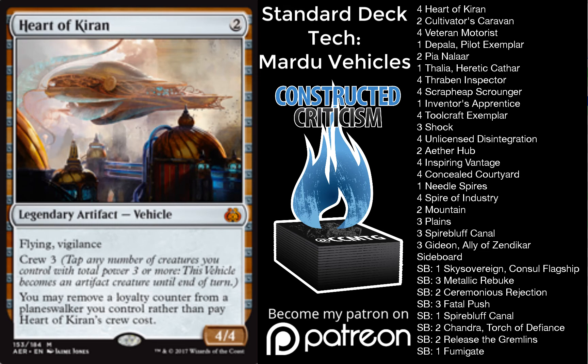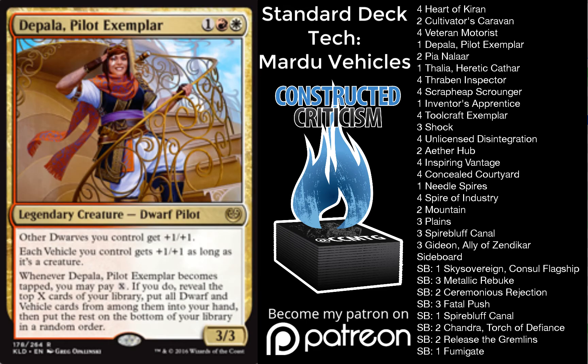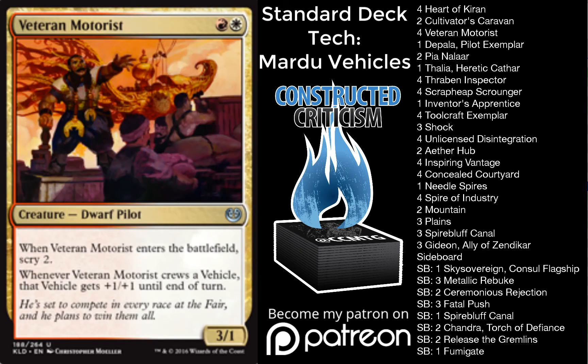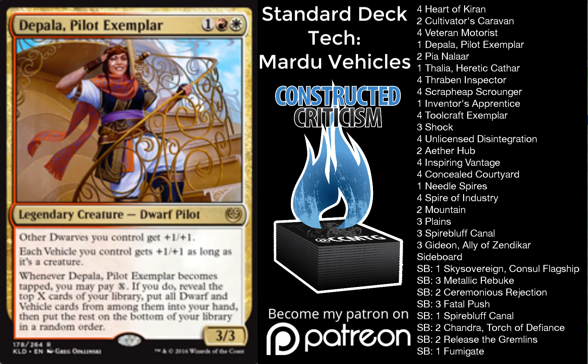You'll see that we have a couple of one-offs in the deck in the form of one Depala, one Inventor's Apprentice, and one Thalia. I do wish there was room to play another Inventor's Apprentice, but I think you just can't afford to. I could see cutting Depala for that Inventor's Apprentice if you just want to be a little bit faster. But Depala does that similar thing we talked about with Gideon — she just makes your guys big enough. Both Toolcraft Exemplar and Veteran Motorist are Dwarves. If you have a 6/6 or even a 7/7 Cultivator's Caravan, crewing it with a Veteran Motorist with a Depala in play, it's just this massive threat that's one-third of their life total. I think Depala does a lot in the deck.